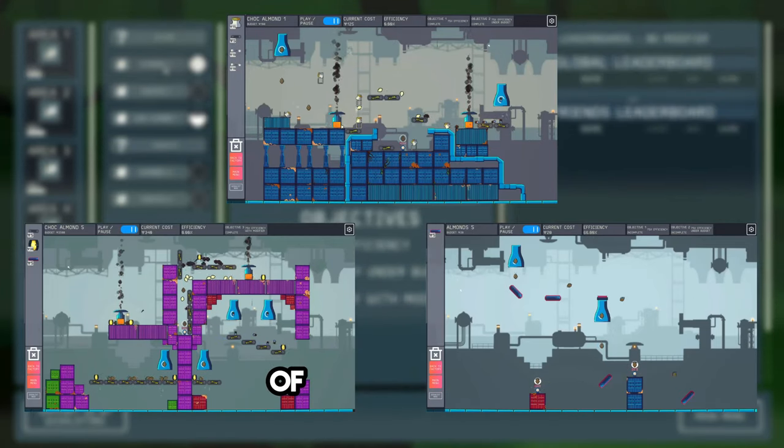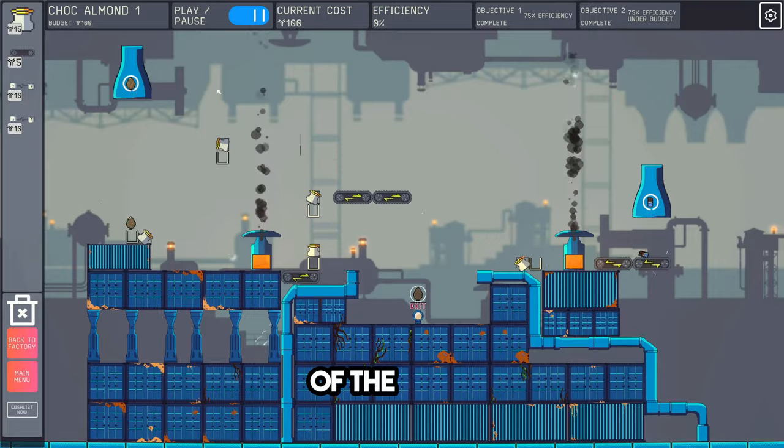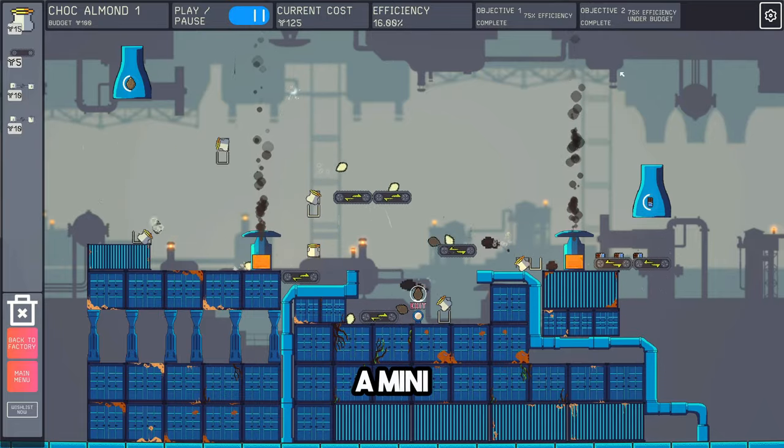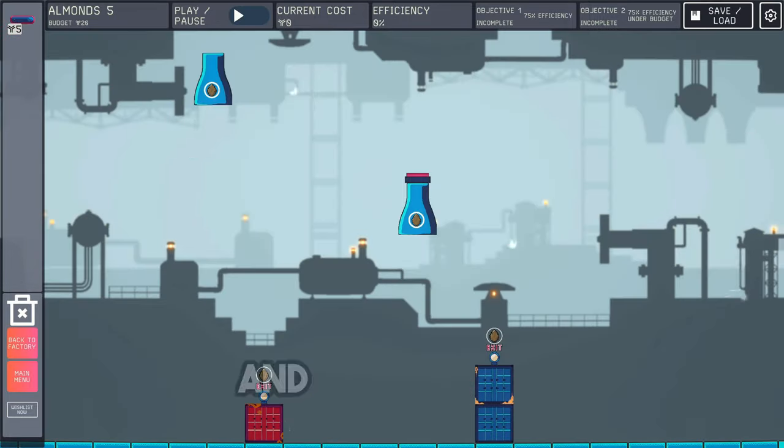I just released an update to the free demo of our Chocolate Factory game. The new update changes the structure of the game and introduces some new components. Each level is a mini automation physics puzzle where you have to build contraptions to create delicious chocolates and other sweet treats.